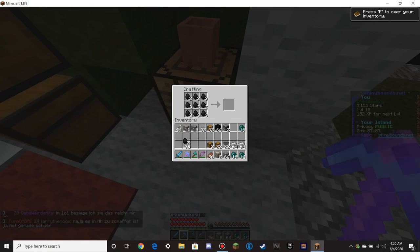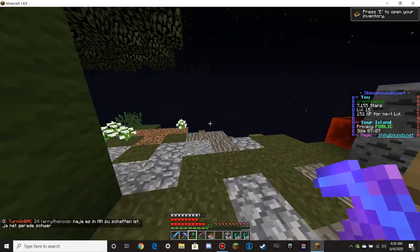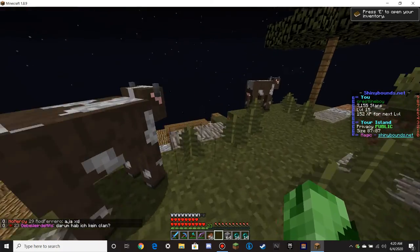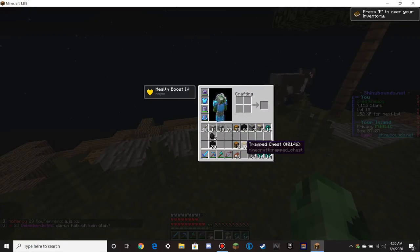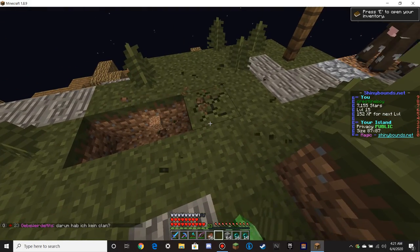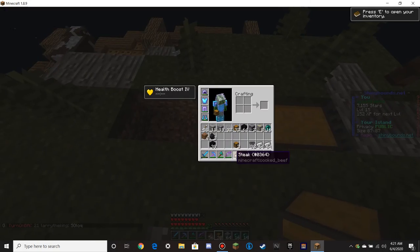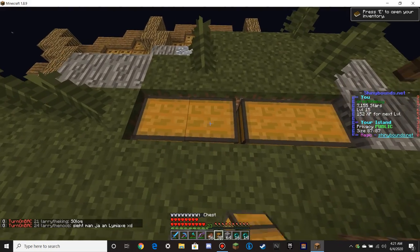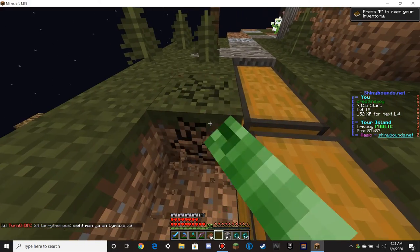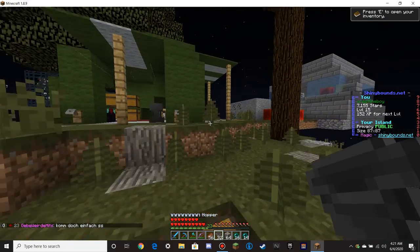Just like so. Where should we put it? I guess we can put it here. We'll make an indent in the floor. Probably didn't need that many chests, but it's whatever. And then chest. Let's dig this up. Oh, we need to make two more furnaces.